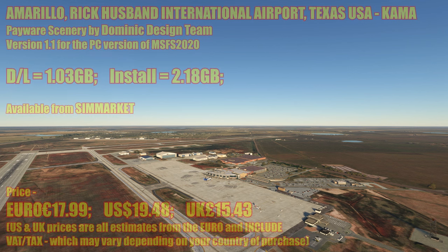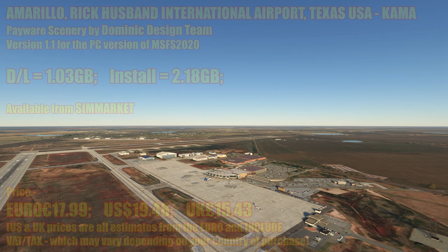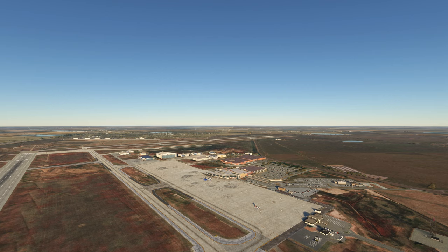So there you go folks — Amarillo Rick Husband International Airport in Texas, USA, KAMA. A payware scenery by the Dominic Design Team, version 1.1. Download is just over a gig, installs at 2.18 gigs. Available from SimMarket at €17.99, roughly $19.48 US or £15.43 UK. US and UK prices are estimates from the Euro and include VAT, which may vary by country. It's a nice airport, yet another American airport with a rich history. For me it's a little too expensive — I'd like to see it developed more to reflect the price, or to see it come down in the sales.